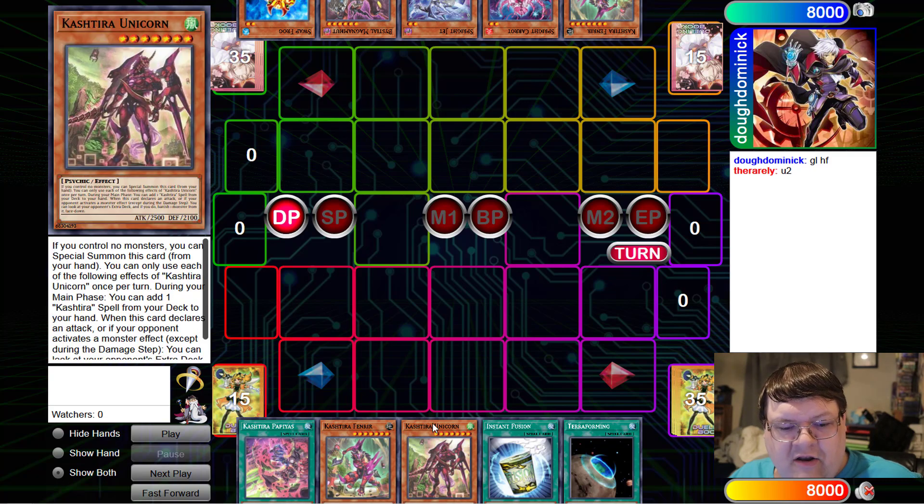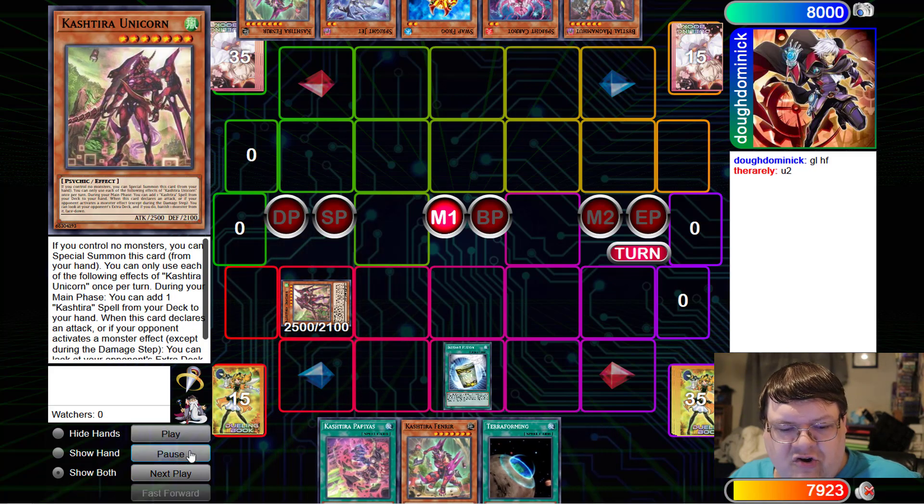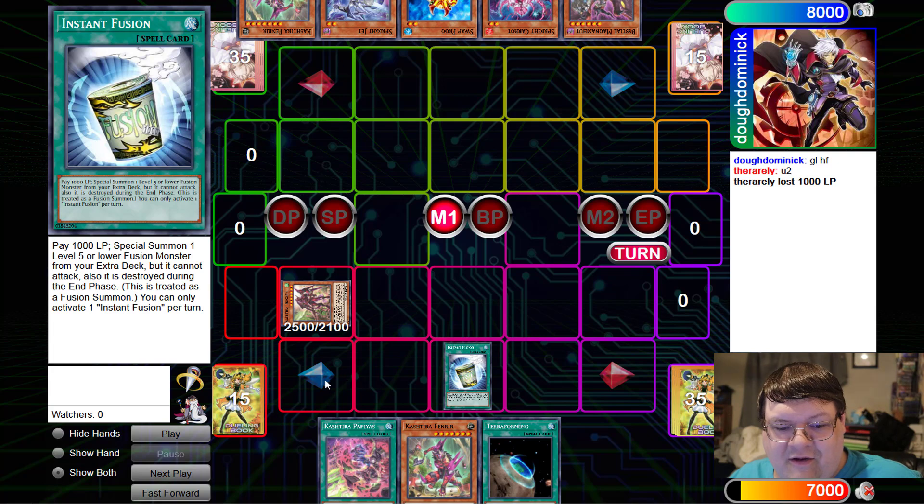We opened up a Pious Fenrir and Unicorn, so we're already straight off to the races. We're going to go ahead and special Unicorn — Unicorn Effect to search. Just kidding. We're going to slam down the Instant Fusion here to start this bad boy off.